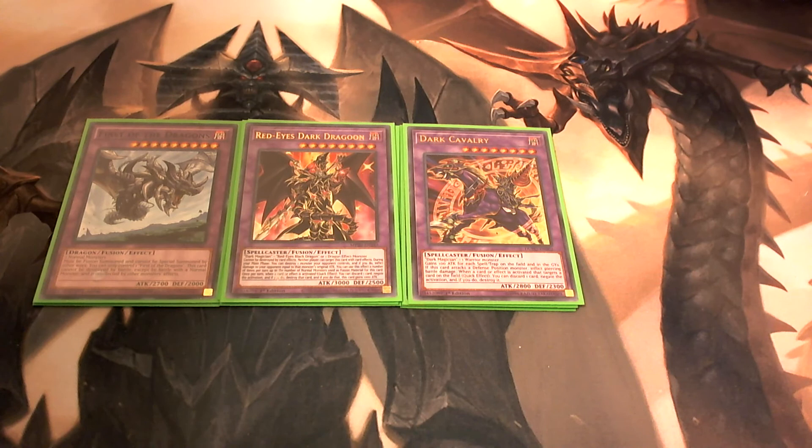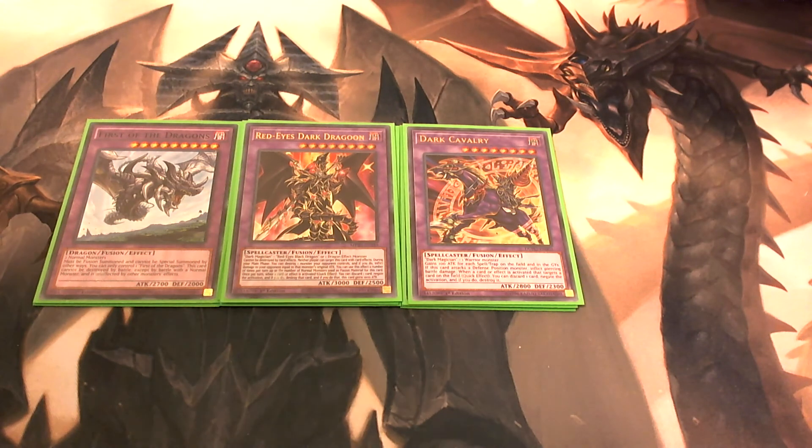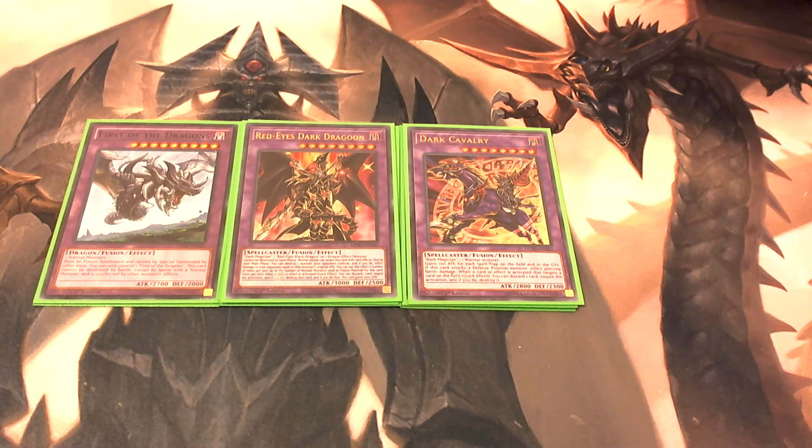Lastly, once per turn when a card effect is activated, you can discard one card to negate the activation — and if you do, destroy that card and Red-Eyes Dark Dragoon will gain 1000 attack points. That instantly bumps him from 3000 to 4000 attack.